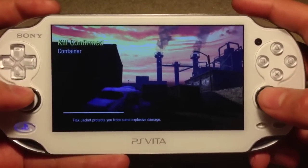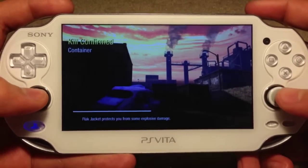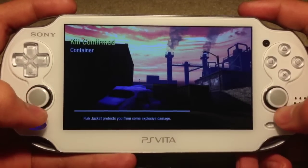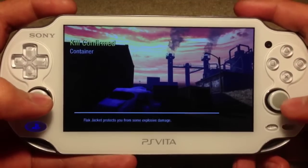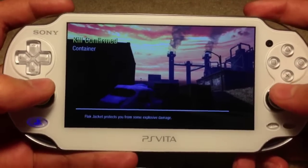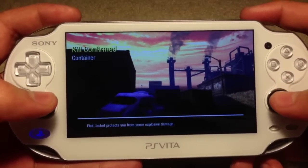Yo, what's up YouTube, the Sandbox Spectrum here. This is Black Ops Declassified on the PS Vita, and this is a multiplayer overview. The six maps include Nuke House, Shattered Intel, Rocket, Container, and Range.